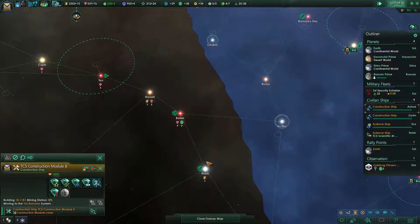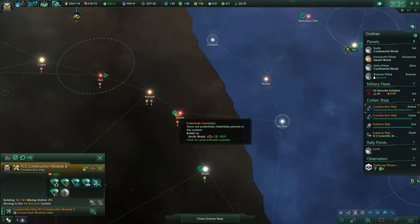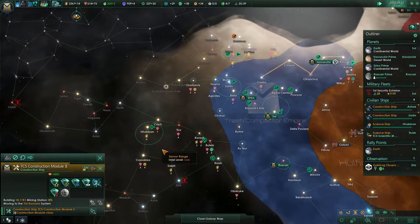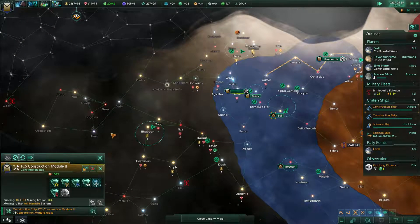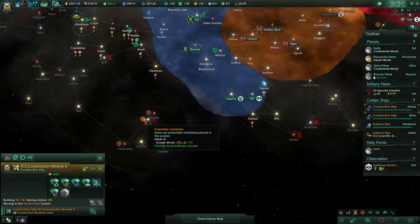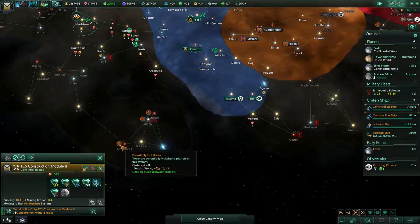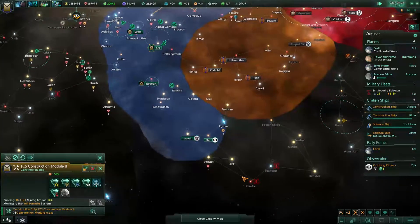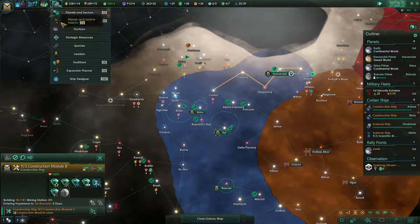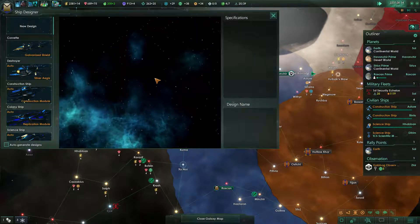There are a lot of planets over here — 13, 15 — that's not too good. There's also no cluster available. 21, 10, 12 — there's no connection over here either, which also sucks. So where do we want to expand? I have no idea.